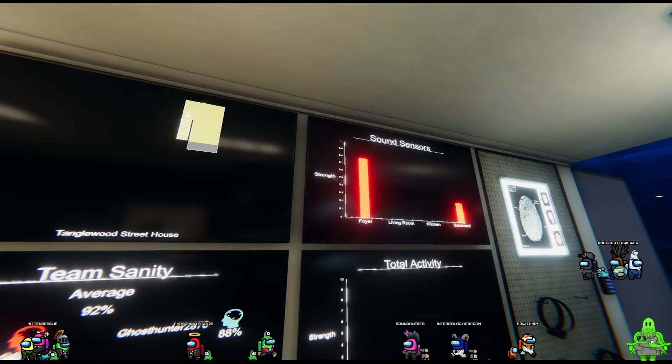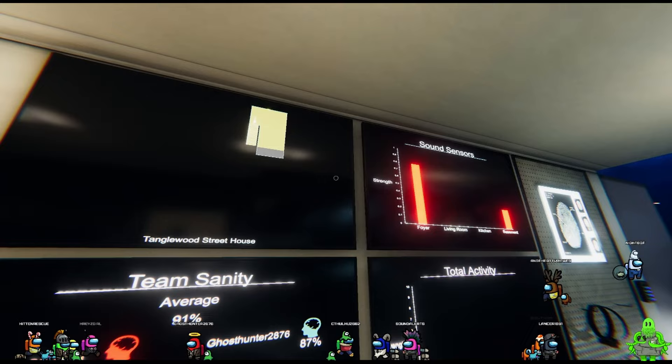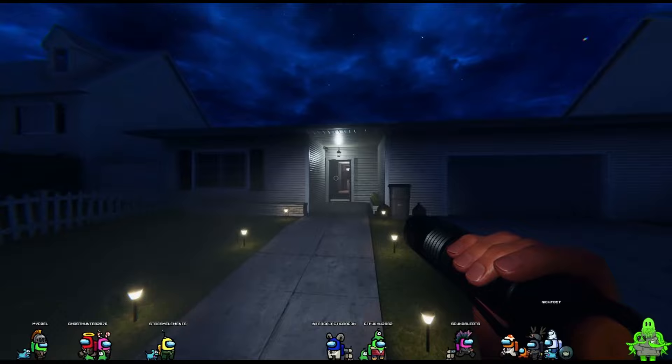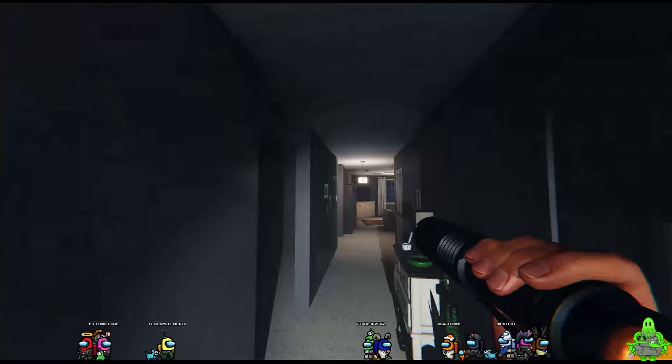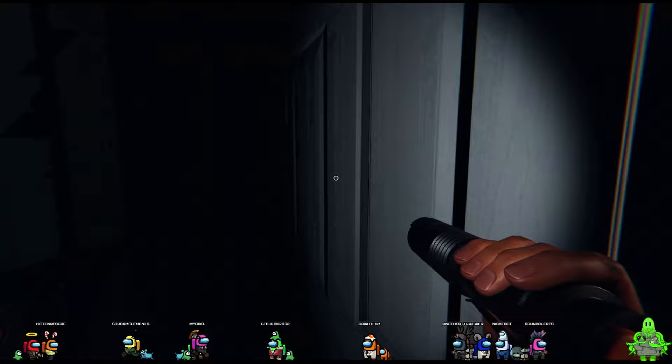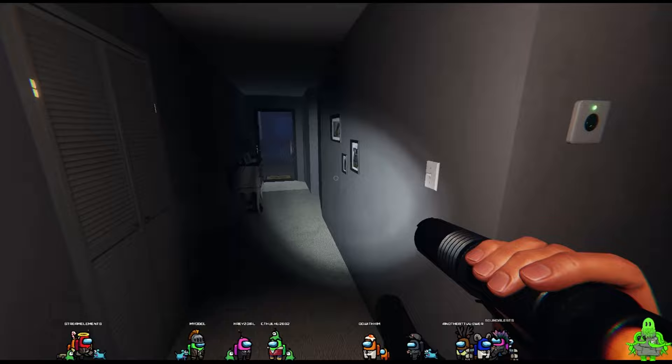It just flicked a light switch near the baby room. Yeah, the baby room. Let's go check for things then - near the nursery area. Can I check for things? Nobody's there. I'll look for orbs.